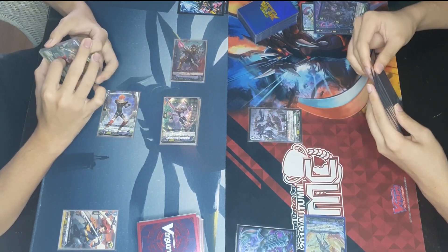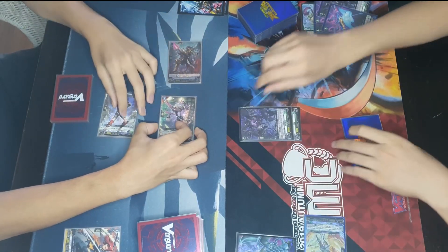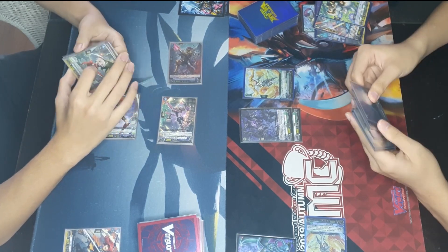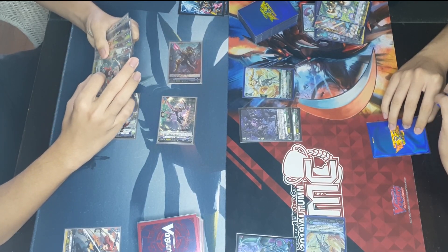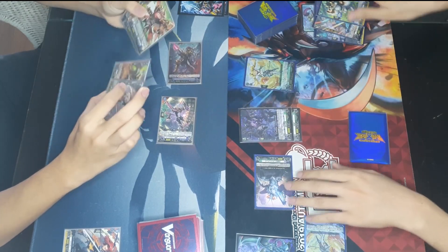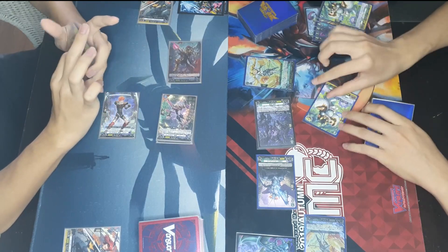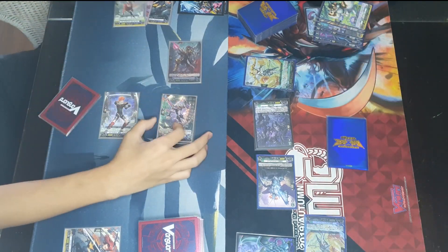These Zorga decks are very reminiscent of Grand Blue — you can call units from the drop zone back whenever. He rides into the husk dragon, which retrieves a normal order, then calls the Maiden, which mills the top three cards of the deck, filling up the drop zone and looking for orders. The on-place skill gives the Maiden plus 5000 power, making it a 5k guard swing, and he checks into the critical trigger — that's already three damage on the Dark State player's side.